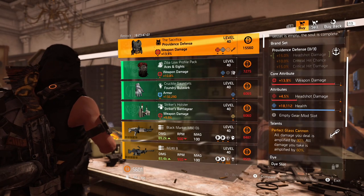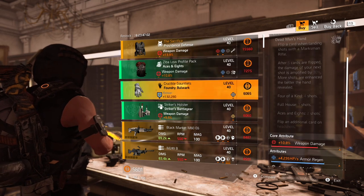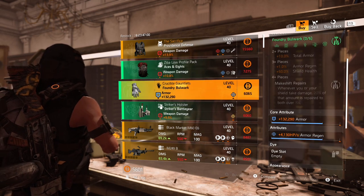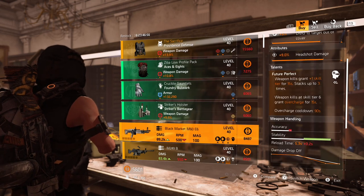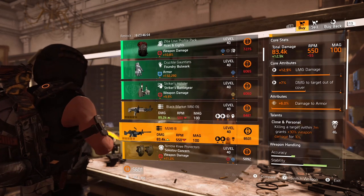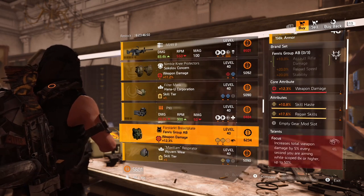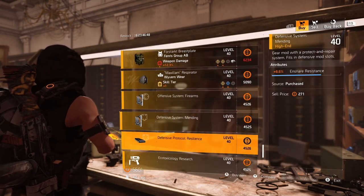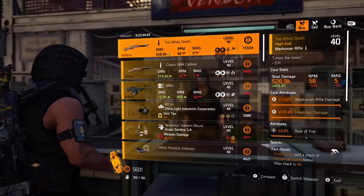Let's check the land vendor. Again, perfect glass cannon is a huge no. Aces and 8 backpack — maybe you could pick up the bulwark gloves with armor. Roll maximum armor as the core attribute and you'd have pretty solid gloves for a face tank build or shield build for legendary difficulty.